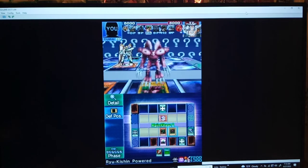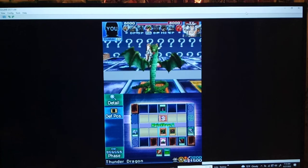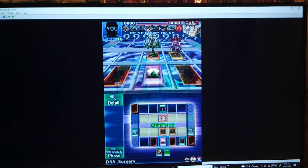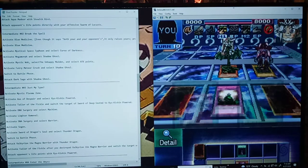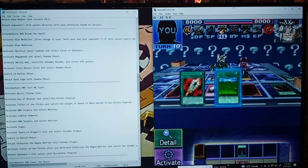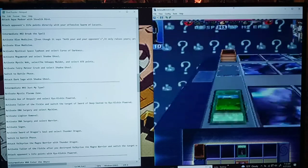Right now their points are at 72 and 32. Interesting. Activate Sogen. I figured you had to use both field cards — I just couldn't figure out in what order.